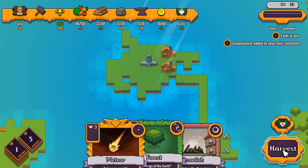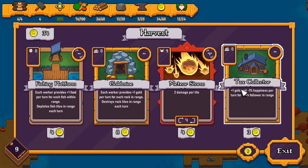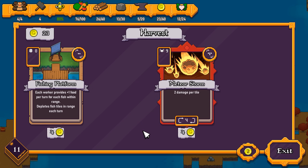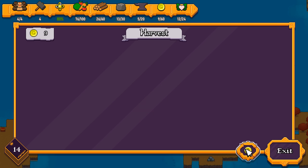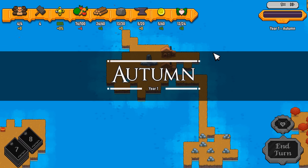Nothing else I want to do this turn, so I'm moving into the next season, which happens to be the harvest season — when you get to choose some new cards. Every card you pick up has a finite number of uses, so you'll be replenishing your hand pretty frequently, and harvest season is extremely important. You want to have a lot of gold around. Let's get a tax collector to generate gold at the cost of happiness, a gold mine for extra gold, and a fishing platform for some food.